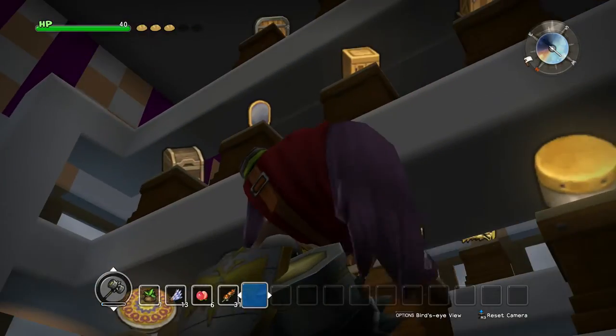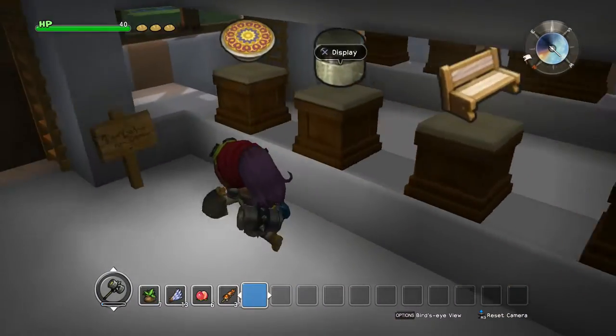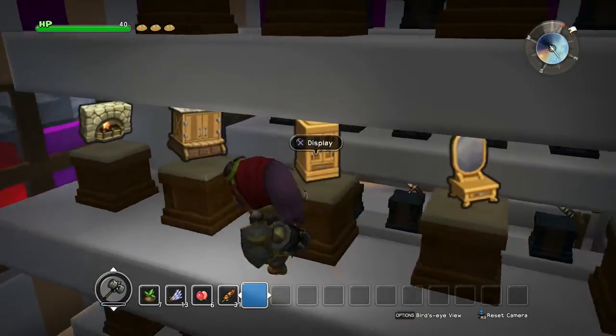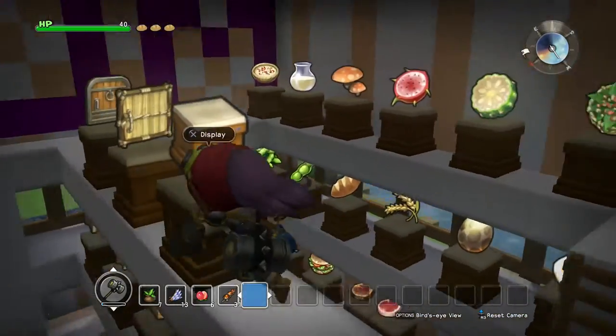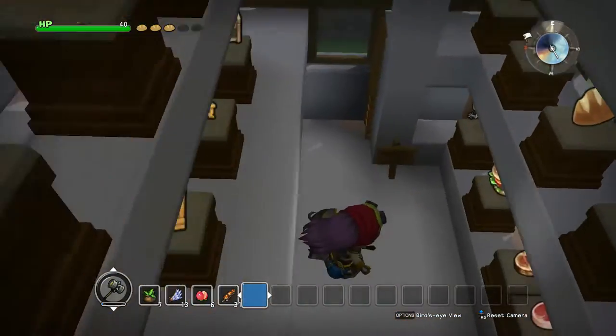This one is furniture. So we've got furniture here — we've got tables and chairs at the bottom on the bottom row. The middle row we have furniture: chests, wardrobes, fireplaces — just random stuff really. Then the very top row we have a stand on top of a stand, which I thought was really funny. And then we have doors.